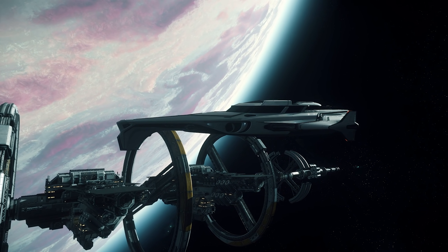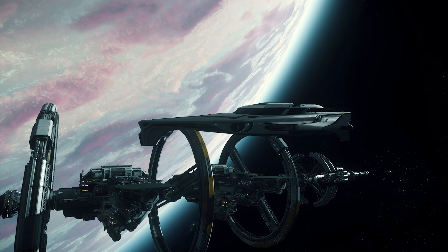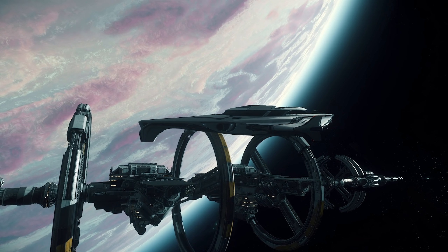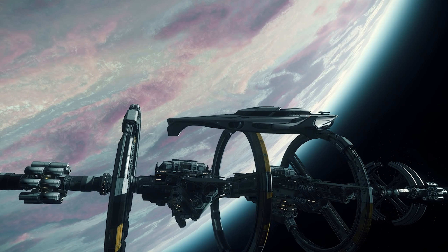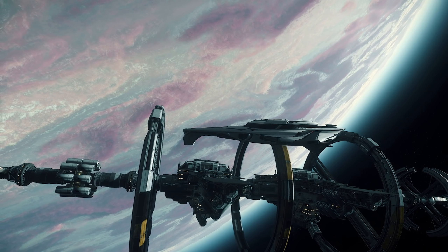Ships have updated capacitors so that systems with 0% power will continue to reload, but very slowly, and they've rewritten auto gimbal slew rates and smoothness to be more usable. The Aegis Gladius has now been brought up to gold standard, so if you're flying it around, take it down on the planet and have a look at all the little details — it's looking cool.